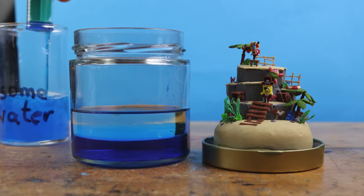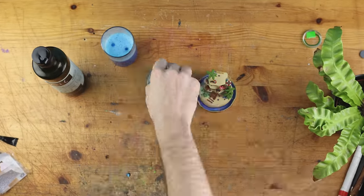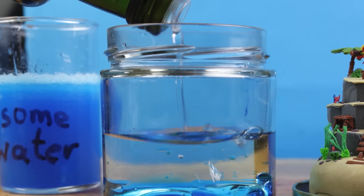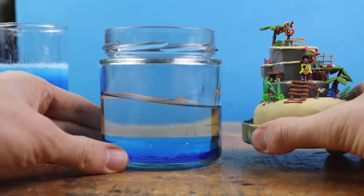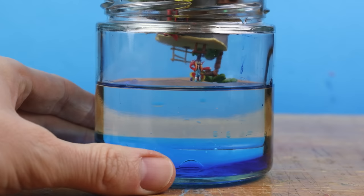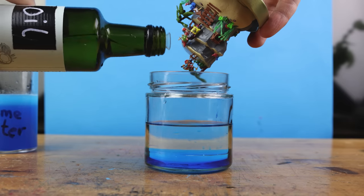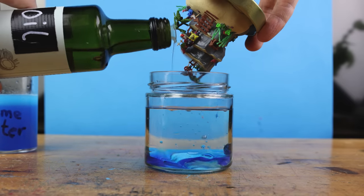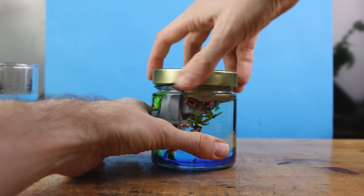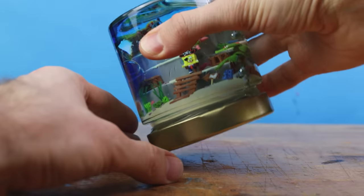We have to adjust our mixture in order to get a proper Goo Lagoon. The blue water should be just a little bit — enough to cover just the first two centimeters. The moment has come. We need some more oil. Sticking Pirate Goo Lagoon inside, closing the jar, and now let's have a look.